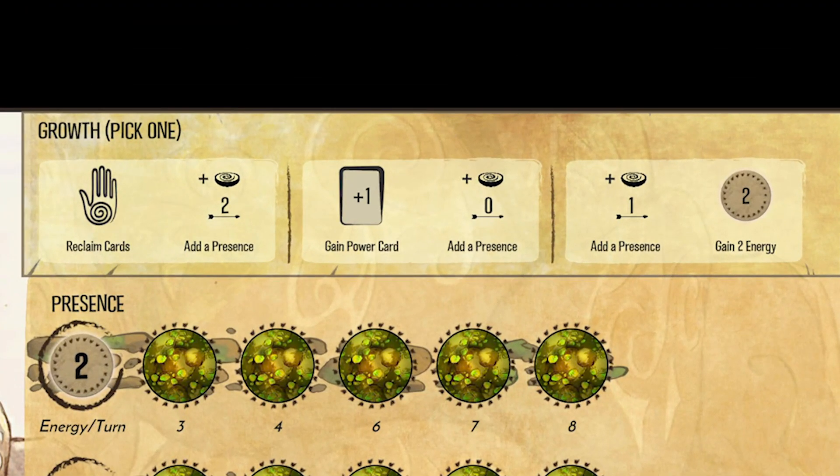At the top of the board are your growth options — your opportunities for your spirit to grow in power. Spread presence to gain more energy, card plays, and reach; draw power cards to do more things; or reclaim cards to get all your spent cards back into your hand. When you select a section in your growth phase, you get every benefit listed in that box, so usually you will get multiple benefits from your growth options.